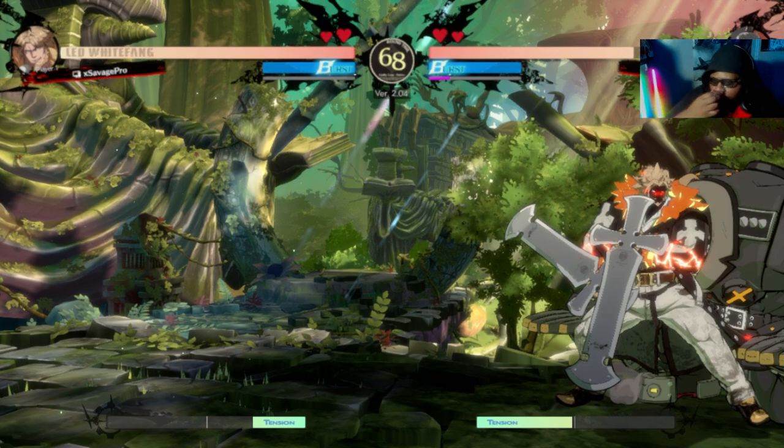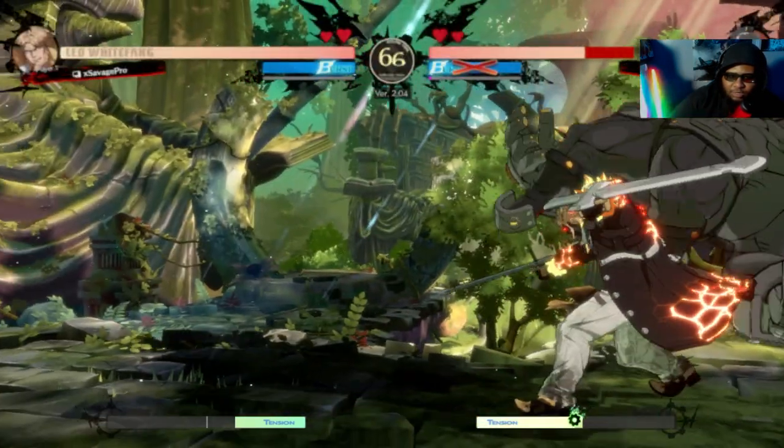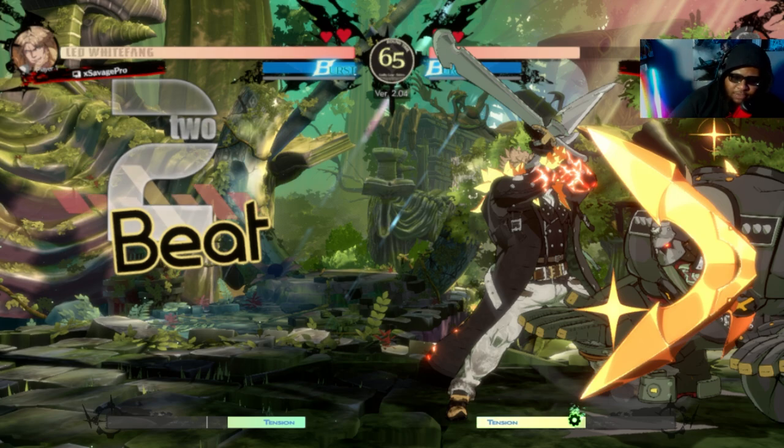When you condition somebody by hitting their block from a distance, you train them to just sit there and block. Every now and then, just run up and go for a throw. It's harmless — sometimes you wouldn't want to do it against players who'll just do backward Mega Fist regardless. But when I see my opponent waiting patiently for my attacks, I just ran up and grabbed.